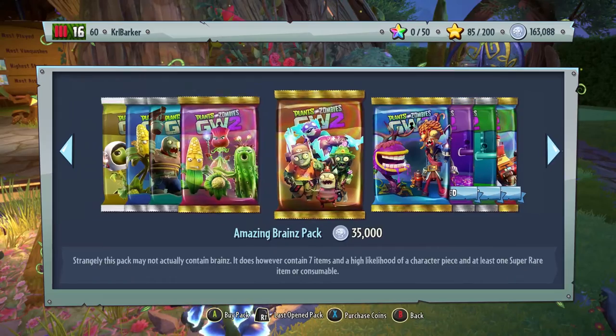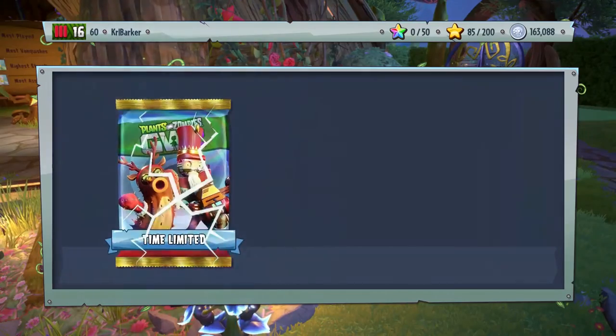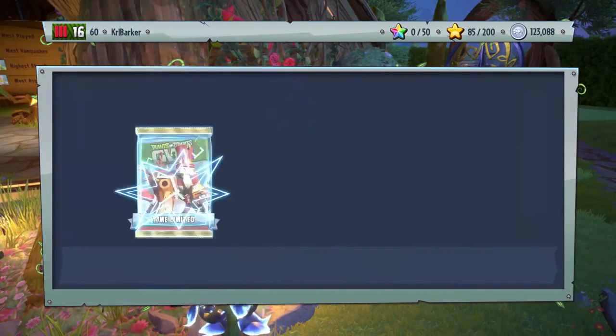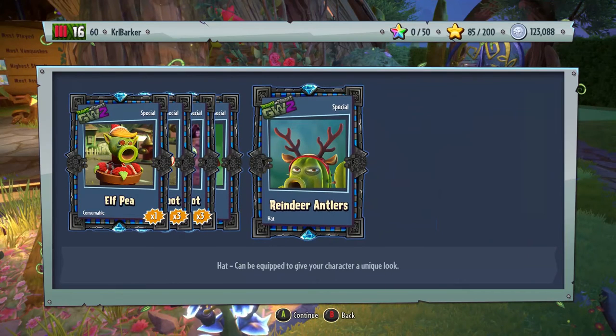You see, there are a lot of these customizations and you just couldn't even get them all — there weren't enough days in the time period to actually collect everything, which is terrible. We got the Red Wrap and the Reindeer Anglers for the Cactus.